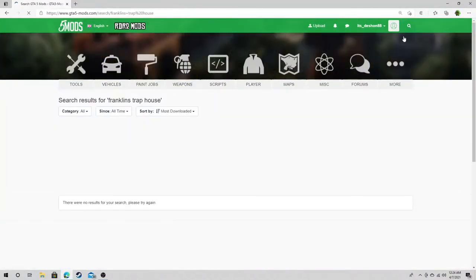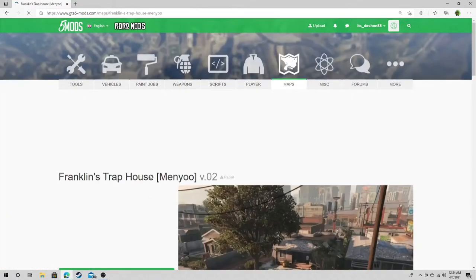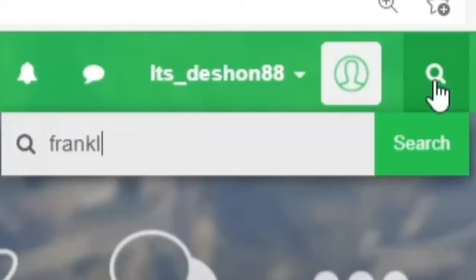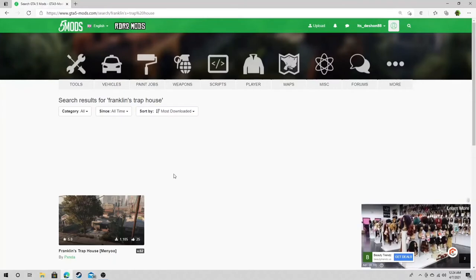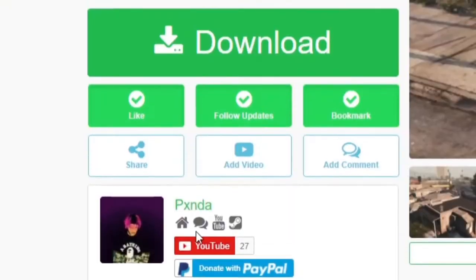If you search it, nothing comes up, so you're probably gonna have to go into my description and grab it. I do have the bookmark. If you search with the apostrophe - Franklin's Trap House with the apostrophe - it will pull up. You gotta put that apostrophe in there. This is coming to us by the kid Panda.